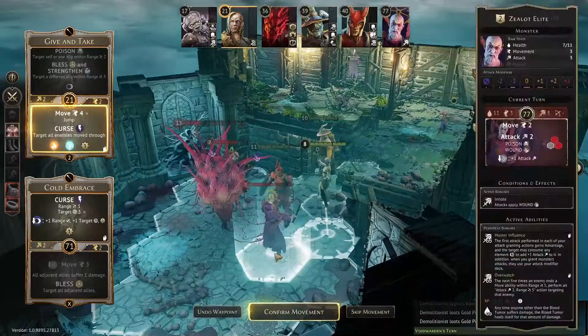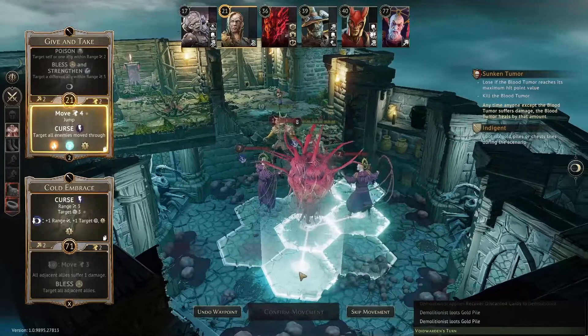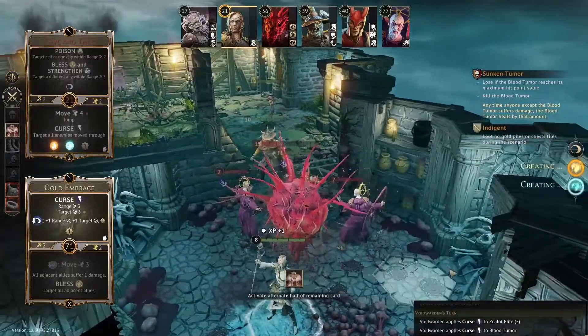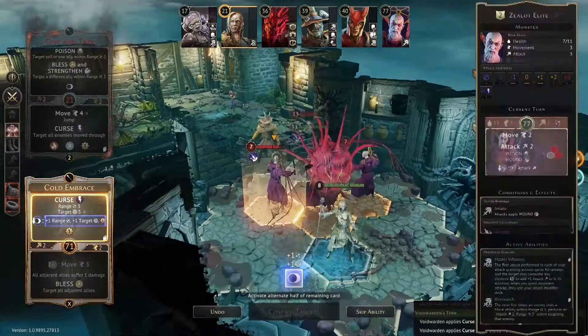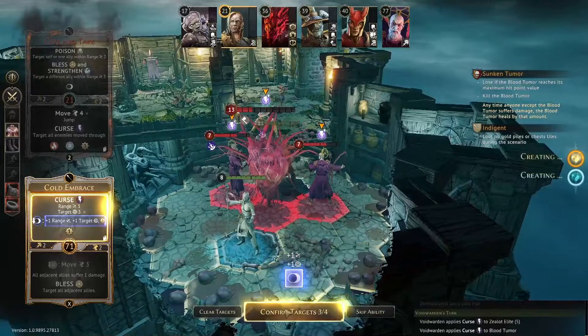One, two, three — unfortunately I can't go here without my boots. I'll move back here — that's going to curse at least both of those. Then I'll use Cold Embrace consuming Darkness — boom, boom, boom — that gives more curses. Good stuff. Then I'll go invisible.